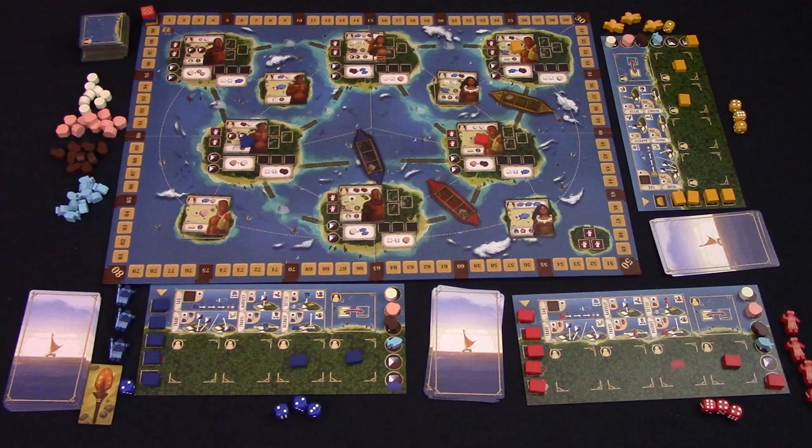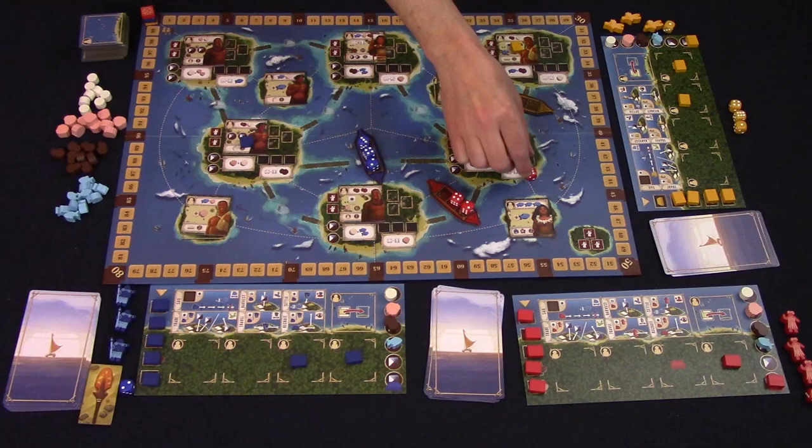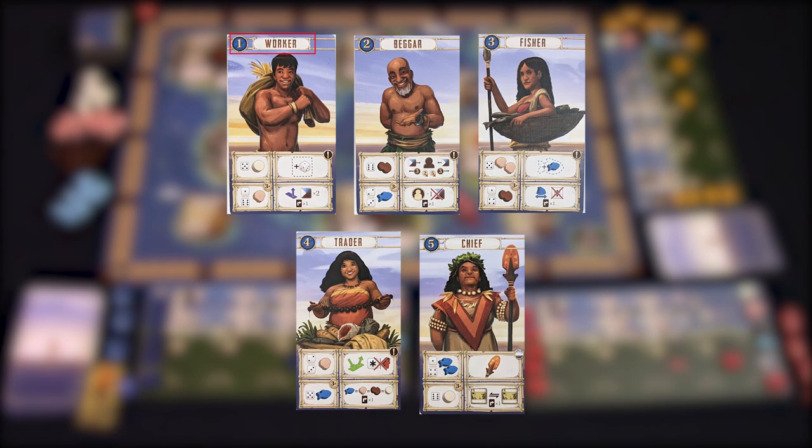Each round is made up of four phases. In the first phase, the starting player will roll their three dice and all other players return the dice so that they match. All dice are placed onto the player's boats. Any nomads that are currently face up that give you resources each round are activated now. For the second phase, each player will secretly pick from one of their leader cards from their hands.